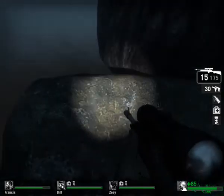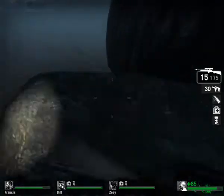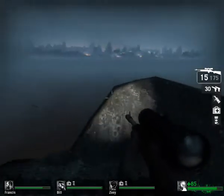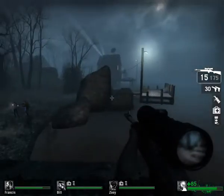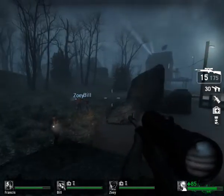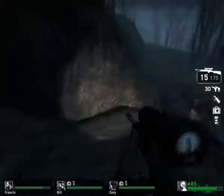There's sort of an invisible wall here that you can't get past, which means there's slightly less room to walk about than it looks. But there is enough room for all four of you, with a little bit of room to run around in case the tank throws a rock at you.